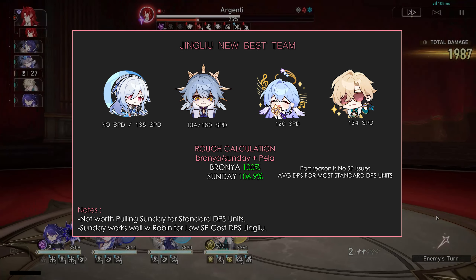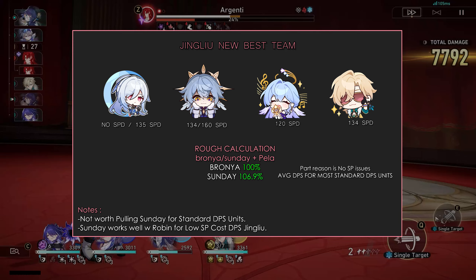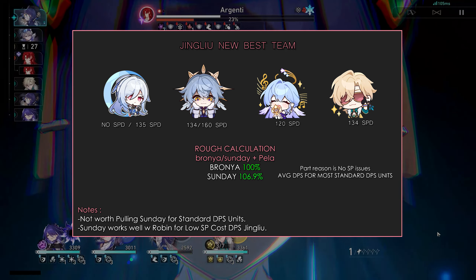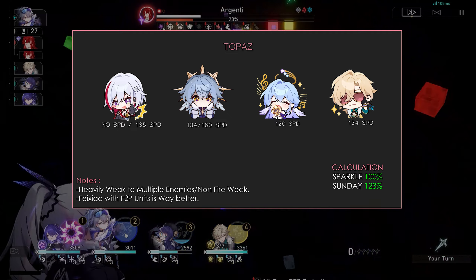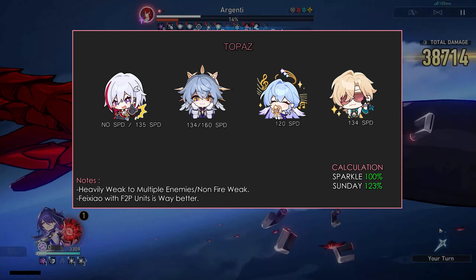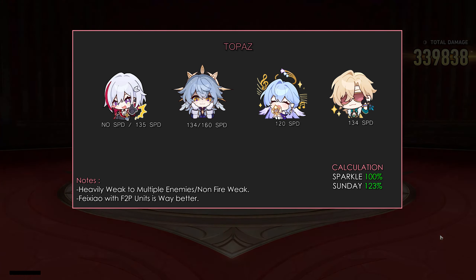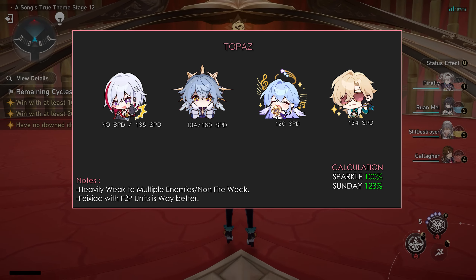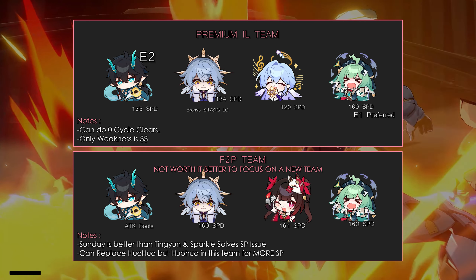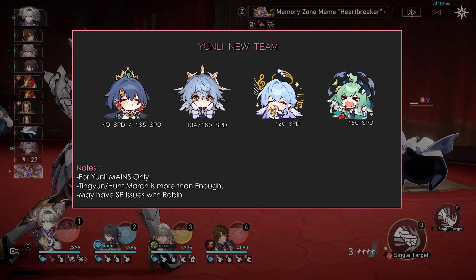For Jingyuan, there's no point in pulling for Sunday if you have Bronya, as the DPS increase is only a mere 7%. If you have an E1 Bronya, it doesn't make sense to pull for Sunday at all. For Topaz in a single hyper carry playstyle, I don't see a point — even though Sunday is better by 23%, if you're running Feixiao, total team DPS will be way higher. Plus, Topaz may take 5 or more cycles if enemies aren't fire weak or if facing 3 or more enemies. Players can also run Imbibitor Lunae with Sparkle or Yunli with Robin, but you will encounter skill point issues without Bronya or his signature LC. It's definitely better than Jingyuan by at least a cycle or two.